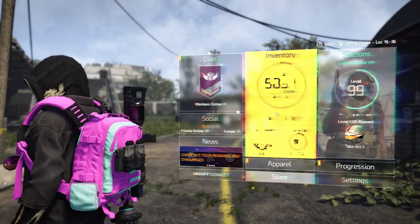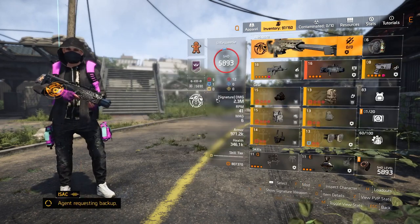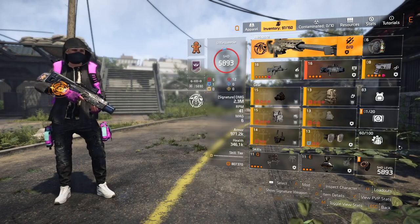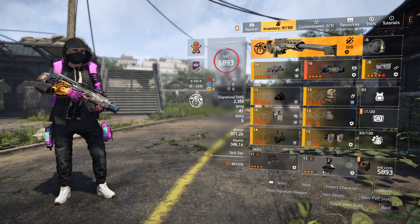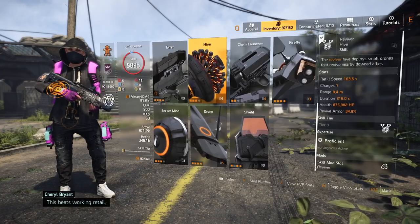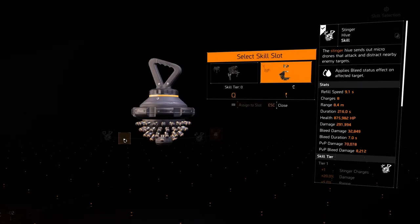It's basically the same as your DPS build, but instead of having your reviver hive as a skill, you're going to swap it out for a stinger hive — just like that.